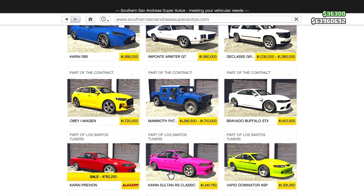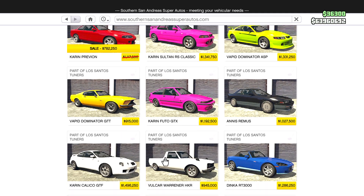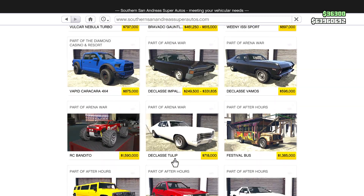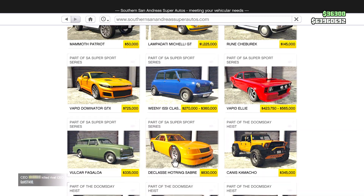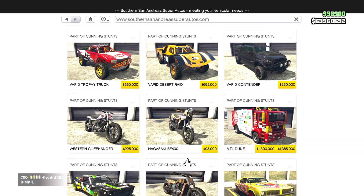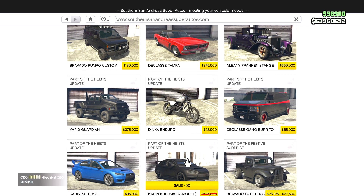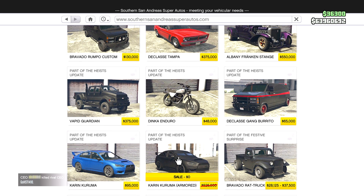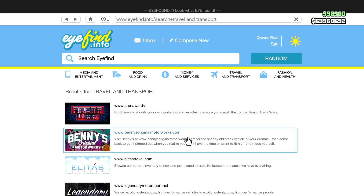From Southern San Andreas Super Autos, the Pravayon is discounted this week, and scrolling down we can see more items on discount — it seems to be a pretty good week. There are no signs of any triple or quadruple money this week, but the Karin Kuruma armored version is absolutely available for free this week, which is the best thing that could have happened.